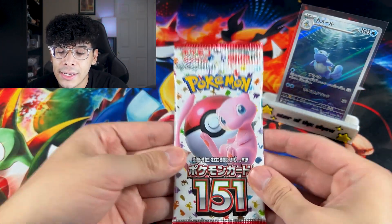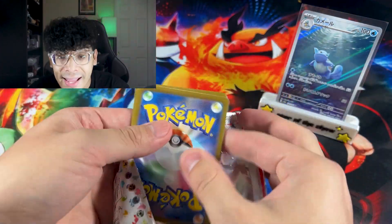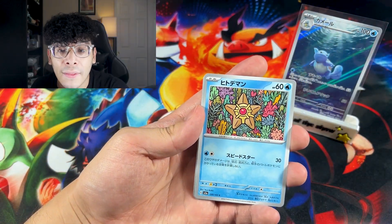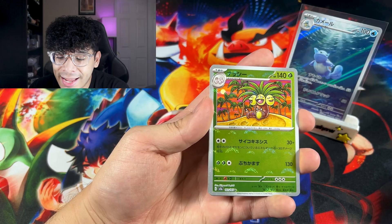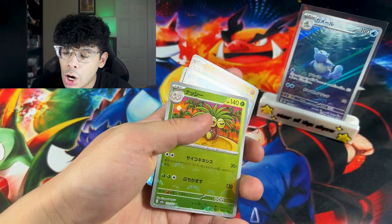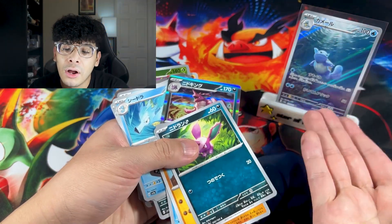Pack number two of Pokemon 151. I'm still not tired of this set. I was trying to get a case file because the case files came out, and I heard the pulls on that product are 10 times better than a booster box. We got Nidoran, we got an Exeggutor, and we got a Vaporeon holo. Our reverse was Wartortle — moving on.